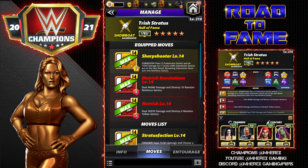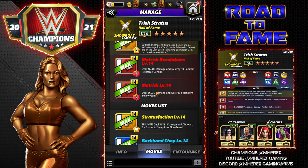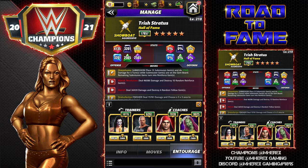The first build is available at three star. We're going to use the Sharpshooter - it's a submission, 7 MP, place 15 gems and do 11K damage for five turns, remaining gems turn into reinforce. The Matrix Revolutions is 6 MP, deals 46K damage and destroys ten random reinforce gems. Then the Matrix deals 36K damage and destroys six random yellow gems. That moveset starts at only 5 MP.